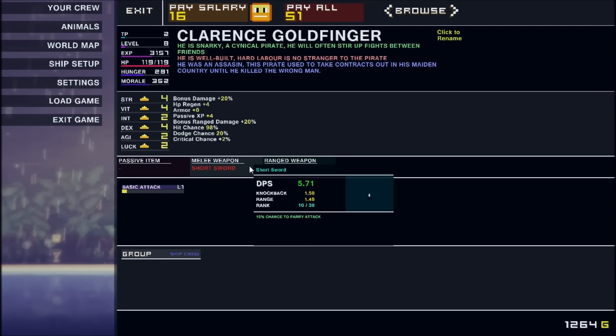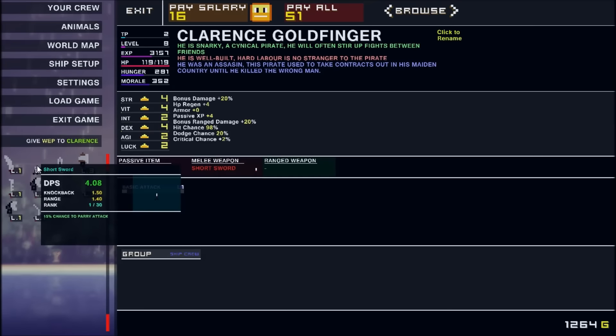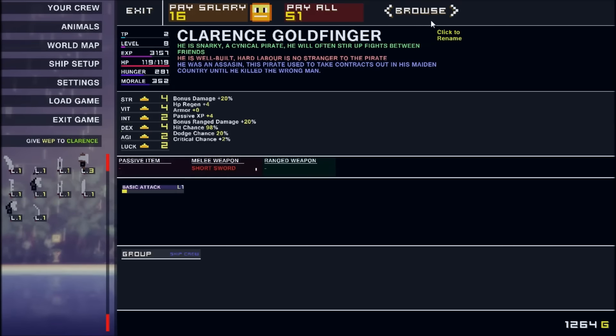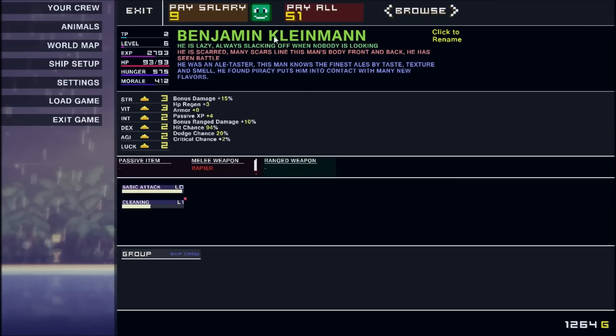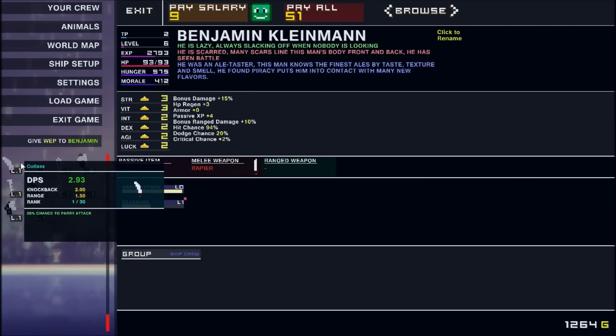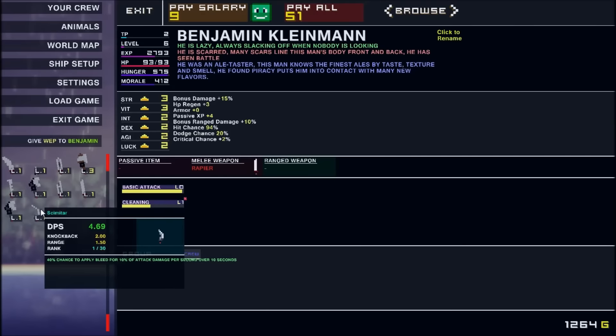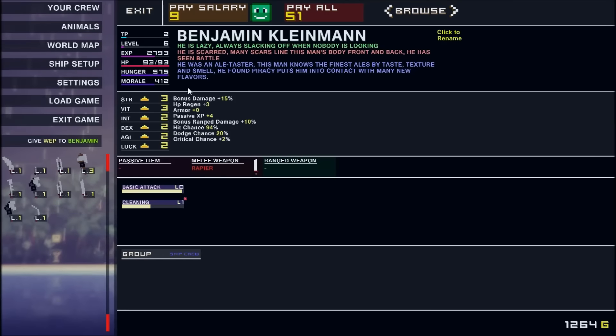Clarence Goldfinger's got this short sword for 5.71 — I imagine that's going to be far and away the best that we can do. Yeah. And then Benjamin Kleinman has a rapier, and being over 5 I don't think we'll be able to improve on that.